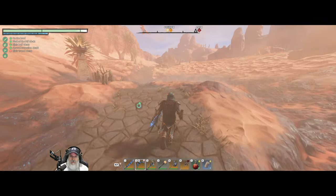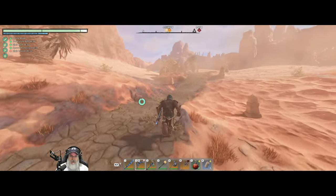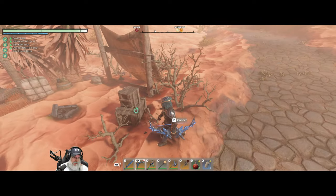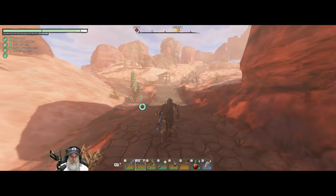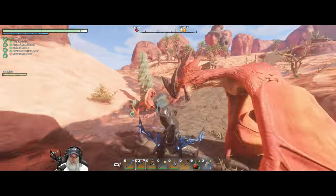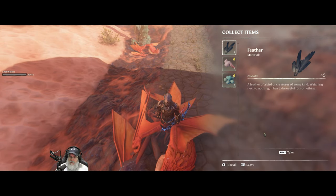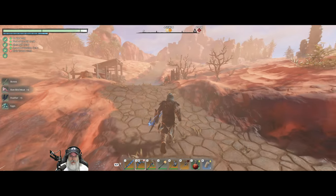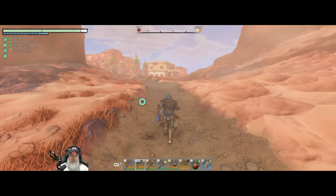Lots of dragons, wyverns, vultures — what are those things? I don't even know. The game doesn't refer to them as vultures — they look kind of more like wyverns to me though. One thing I've mentioned before, and I know other people have too, is I wish they would name the monsters in this game so you knew what they were called. Most other games do that, so I'm not sure why they don't do that in this game — or have a bestiary or something like that.